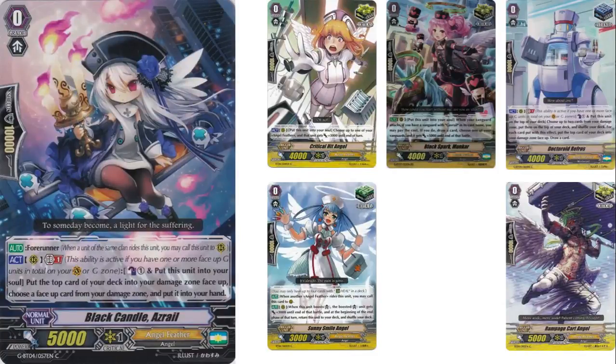So the starting vanguard is Blackhandle Ezreal. Its skill is gem break 1, counterblast 1 — put it in soul, put the top card of your deck in your damage zone, and then choose a face-up card in your damage zone and add it to your hand. It gets you whatever you need.